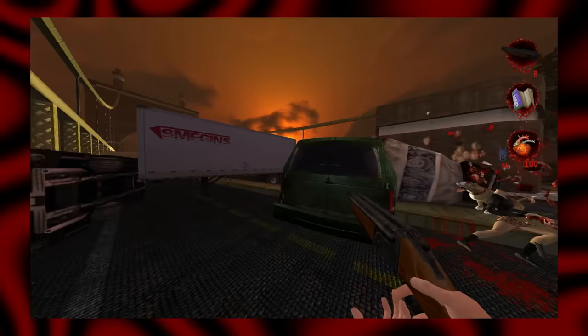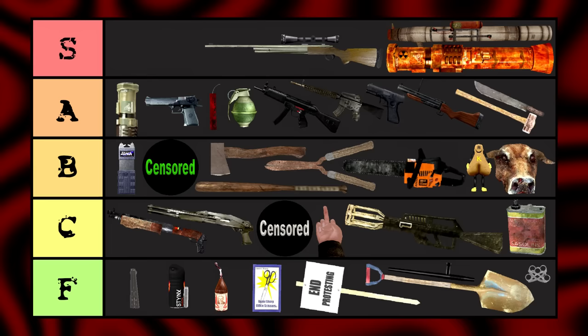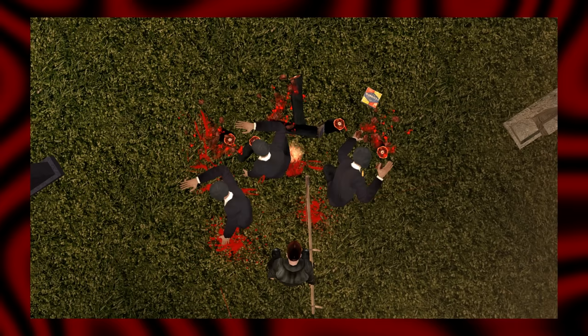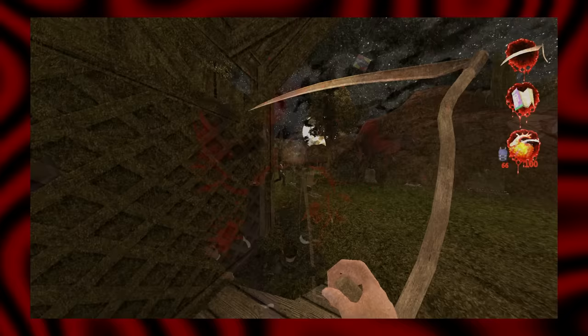Scythe. Some might think it heresy to put anything but the sawed-off in the absolute top tier, but the Scythe really can't be beat. It's silent, has great range for melee, the arc is huge — cleaving multiple targets — and it shreds every other edged weapon with the ability to bypass blocking. What more needs to be said? The Scythe is today's champion.